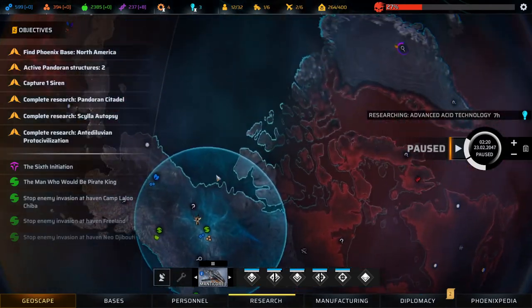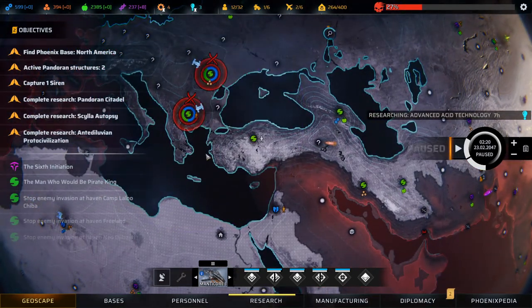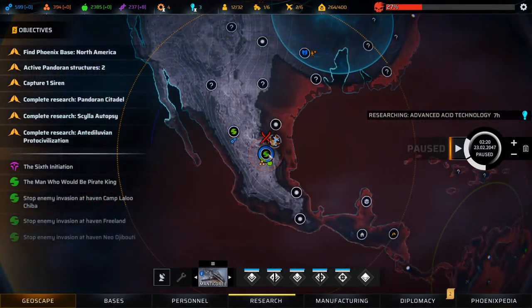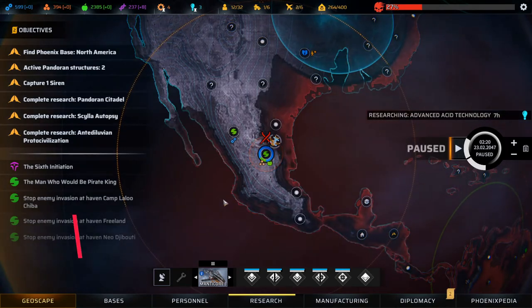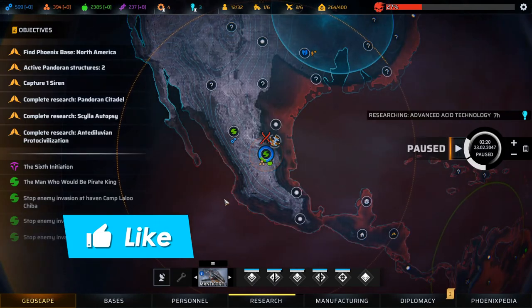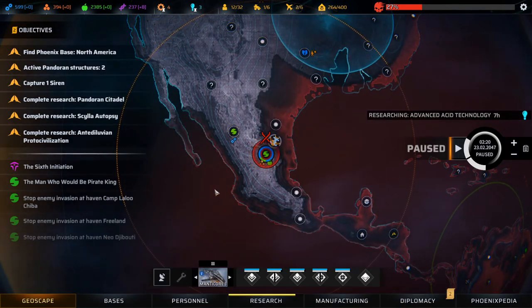Well, I guess in the next episode we will head in and defend this Synedrian Haven over here, if we make it in time. It's the Manticore that made it down there, so we'll head in and defend this Synedrian Haven, and then probably defend the other one as well over on the other side of the world with the Tiamat. But it's gonna be in the next episode guys. Thank you very much for watching — I hope you enjoyed it. If you did, why not leave a like and subscribe. See you next time, bye!